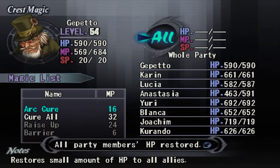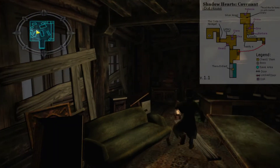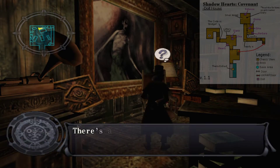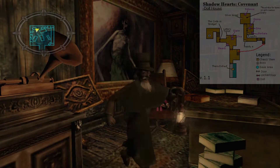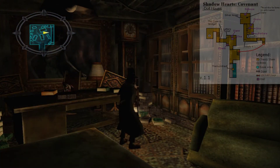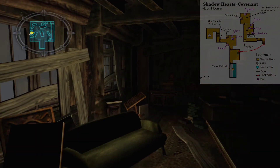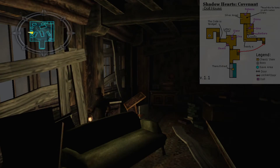Well, it wasn't the most productive fight I've ever been in, but at least we got a new ability out of it. Let's make sure we're all healed up after that. We did get our item in here — the fifth and final Silver Angel.